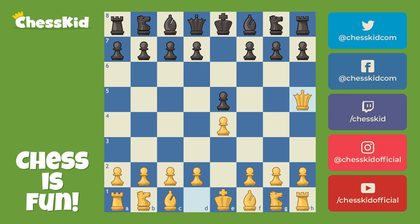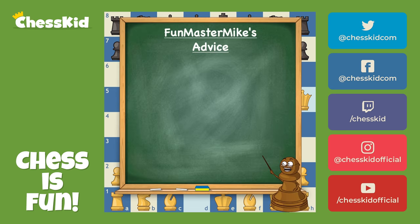E4, E5, Qh5. Whoa, what's going on? The queen's coming out way too early for my liking. However, if you are black here, you need to take a little bit of extra time. When that queen comes out early, it's an especially important moment for you to pause and figure out why is the most powerful piece invading my territory. That's such an important idea. When the queen comes out early, take a little bit of extra time.